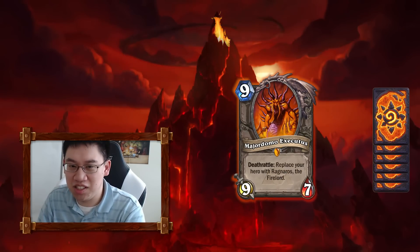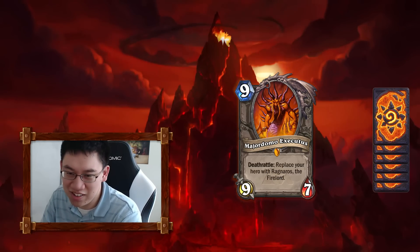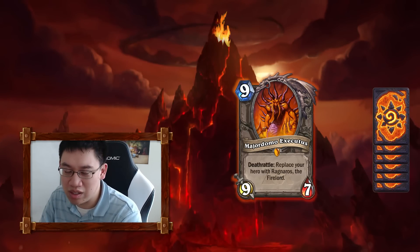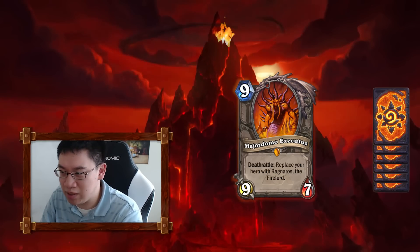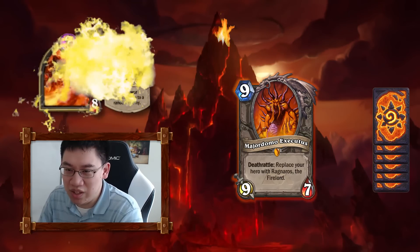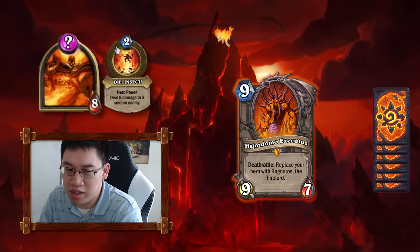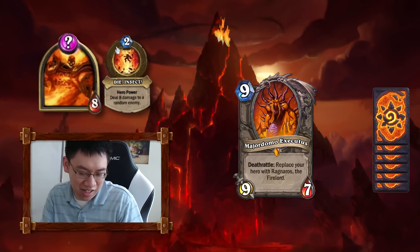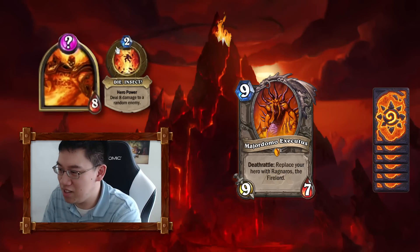Majordomo Executus: obviously a really cool card — 9 mana 9/7. But the Deathrattle is where it's at: you replace your hero with Ragnaros the Fire Lord, becoming a hero with 8 health whose hero power is 2 mana, deal 8 damage to a random enemy. The nightmare scenario is the opponent has 8 attack worth of stuff, you play Majordomo, they BGH it, hit you for 8, and you lose.